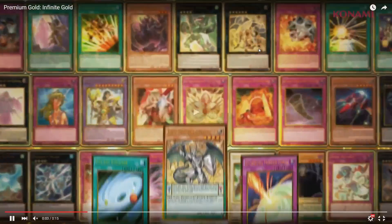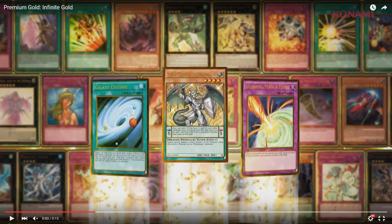Next scene: Luster Pendulum, Storming Mirror Force, Galaxy Cyclone, a bunch of stuff. E-Tele — we knew that. We get Emerald, Ptolemy M7, Breakthrough Skill. This looks like Mass Change. We already knew about all the Cosmic cards. Black Horn of Heaven. This trap around here looks new. Luster Pendulum, Arcanite Magician. I'm pretty sure this is Time Space Trap Hole. Bahamut Shark, Lightning Chidori. There's Beatrice right there.